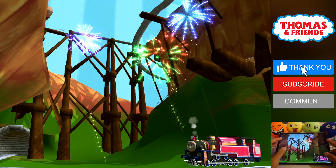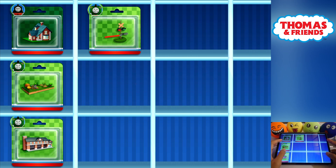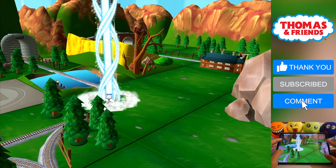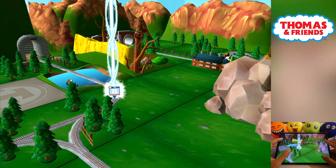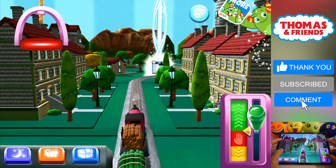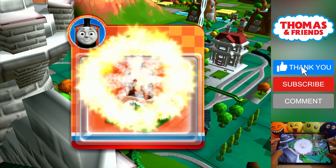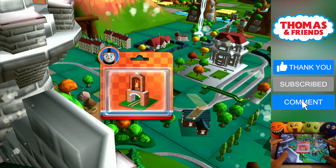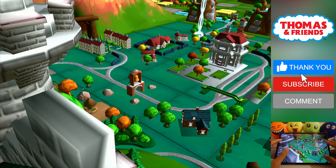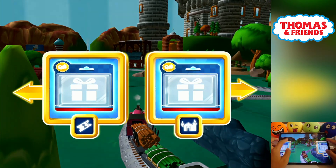Your engine had a lot of fun. Choose a new surprise pack. Follow the beam of light to find your surprise pack. Great! Just slice across it or tap it to open.